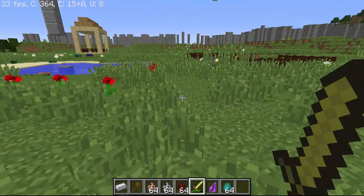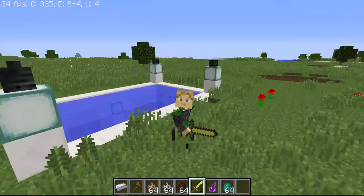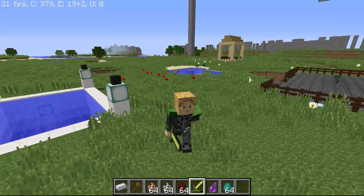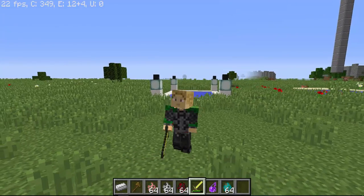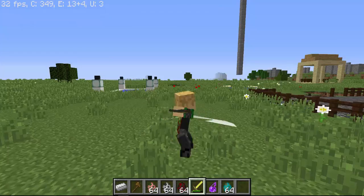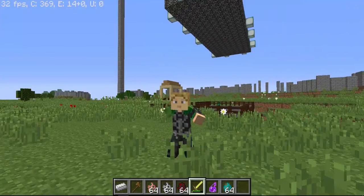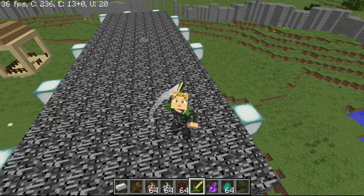So that sums it up: the Mo' Bends mod has awesome fighting, swimming, falling, flying, running, and jumping animations. The Disembowelment mod is where if you kill an enemy, its body parts fall everywhere. And the Mob Amputation mod is where if you hit a zombie, sometimes their heads and arms will fall off. Thank you for watching, bye bye!